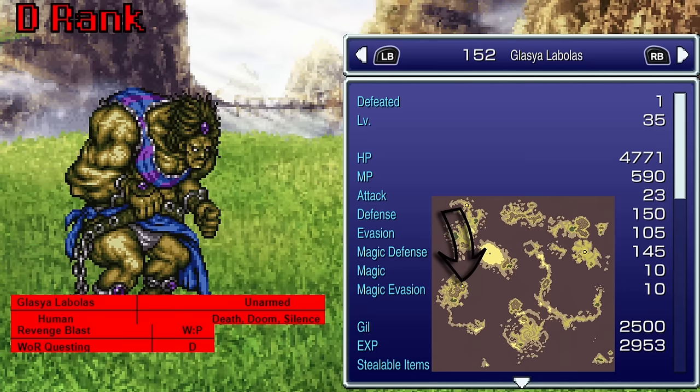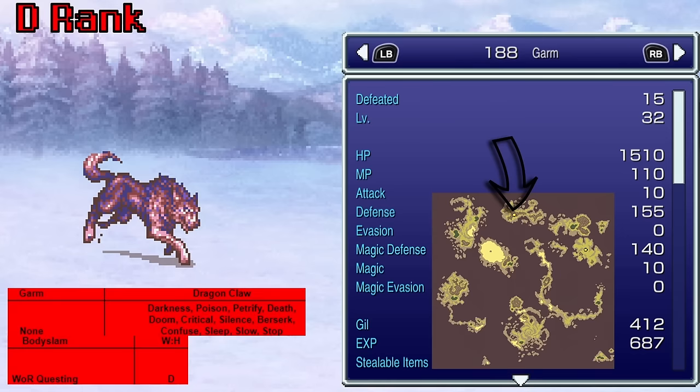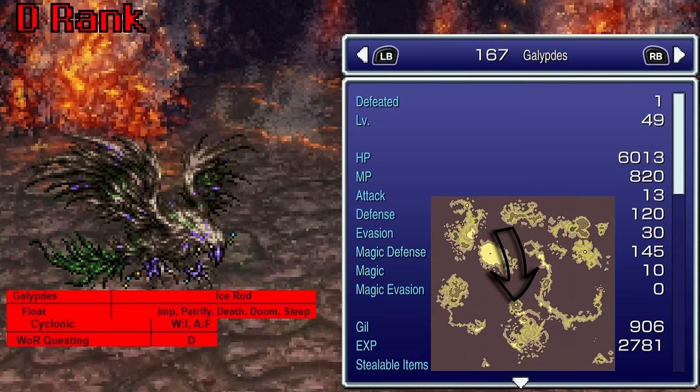Lace Lebolus, found in Mount Zozo, teaches Revenge Blast — yeah, he looks like a guy who would do that. Garm, found in the Narshe Snowfields, uses Body Slam — another one and a half times physical anyway. Galibdis teaches Cyclonic — which sounds very detrimental to your health, and actually just reduces all targets' HP to 1/16th of their total with a hit rate of 75. Doesn't hit targets immune to death. Devil Fist, also found in Mount Zozo, uses Will-O-Wisp — a pretty decent fire spell with spell power 72, but we can do better.